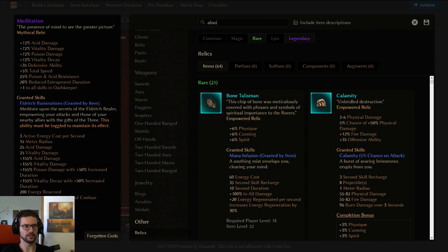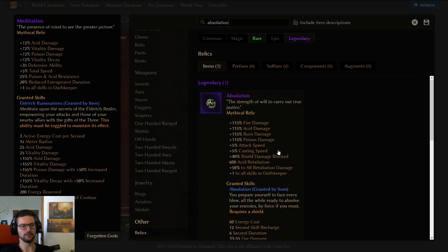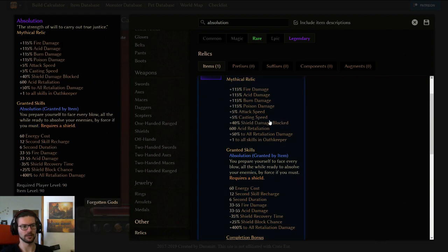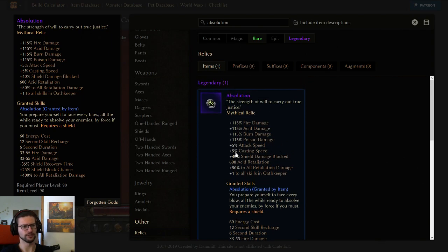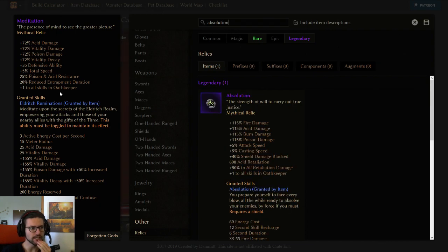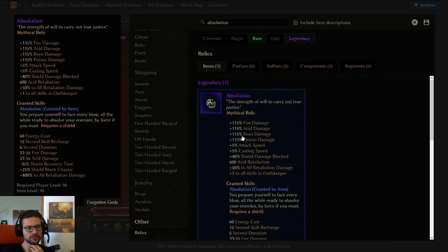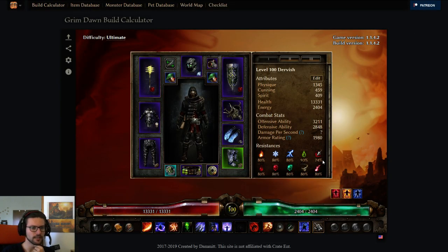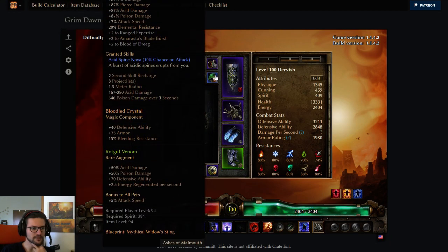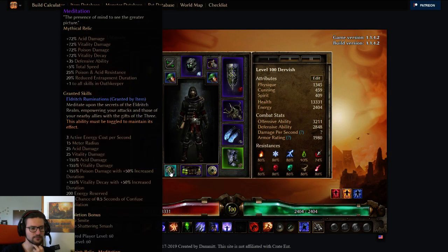Absolution should be pretty good as well, because we are using a shield — that would have probably made me a little bit tankier, though I would lose attack speed. But yeah, I didn't have the chance to try this out. I mean, that also has attack speed, so it would be pretty good — probably Absolution is better. I do get flat acid from Absolution, actually. Yeah, Absolution should definitely be better than Meditation on this build. But again, I didn't really have the chance to try it out. If you want to play this build, feel free to try it out with Absolution instead — it should be the better relic here.